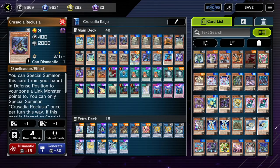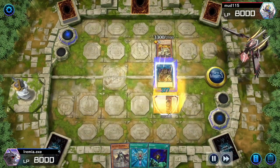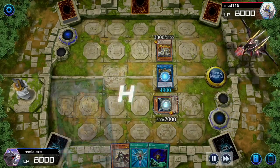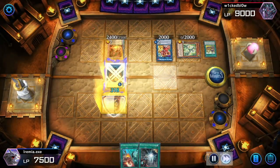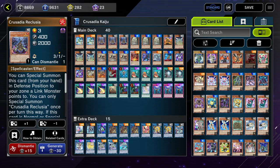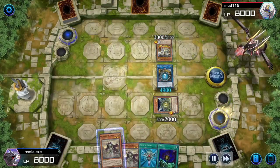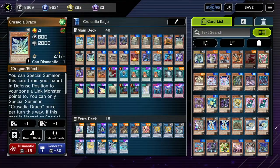Let's jump in to the main deck Crusadia cards. All the Crusadia monsters share the first ability where they can special summon themselves to a zone a Link monster is pointing to, and then they each have a secondary, more unique effect. Reclusia, when summoned to a zone a Link monster points to, can blow himself up along with a card the opponent controls. This can help you get rid of opponents' spell and trap cards if you didn't draw into your Lightning Storms or Harpie's Feather Dusters, or getting rid of a problem monster negate. But mainly, this will help you chain block. The same can be said for Crusadia Draco, which lets you pull back a Crusadia monster from your graveyard — usually the one that you normal summoned — in order to start your combo, so he kind of extends your combo that way too.